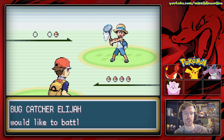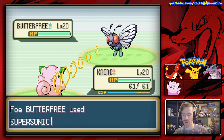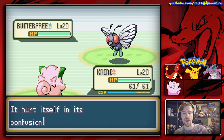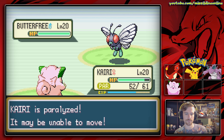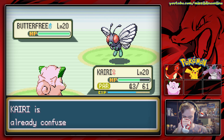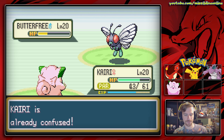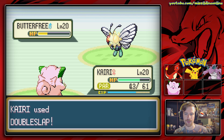This is Bug Catcher Elijah who has one Pokemon — it's a Butterfree. I love Butterfree so much, I wish it was better. If anybody is watching the Leaf Green live streams, you'll know we had a Butterfree on our team up until about Koga, then I just couldn't use it anymore. Confuse Ray — para-fusion, that sucks man. It's like a 50% chance we won't attack. Come on Kairi! That Mega Kick is gonna do some damage — I didn't think it would kill it but would have been nice. We snapped out of confusion, nice — oh, we missed.